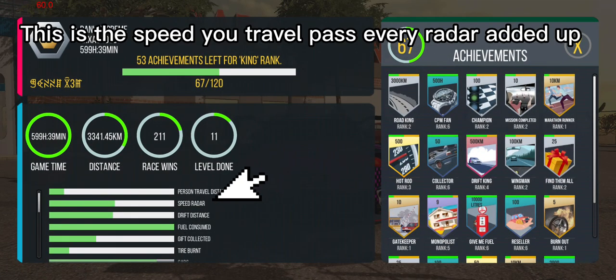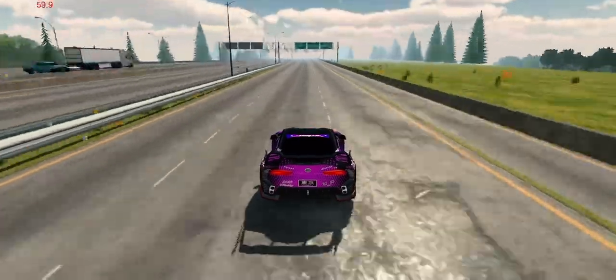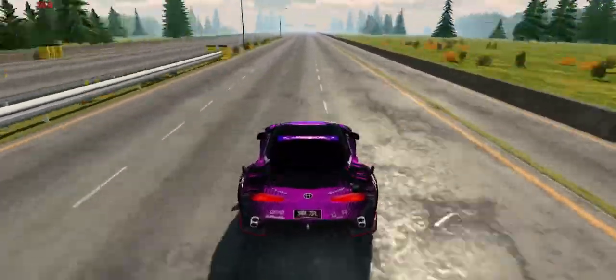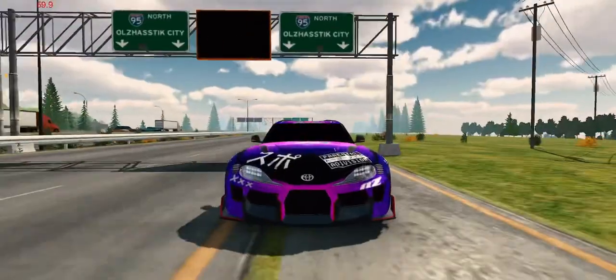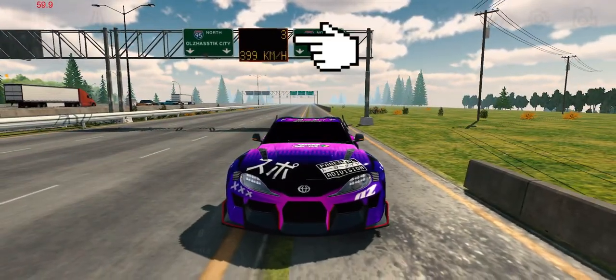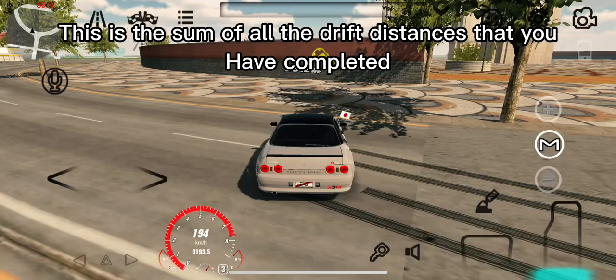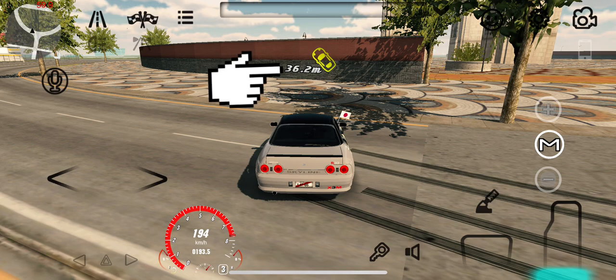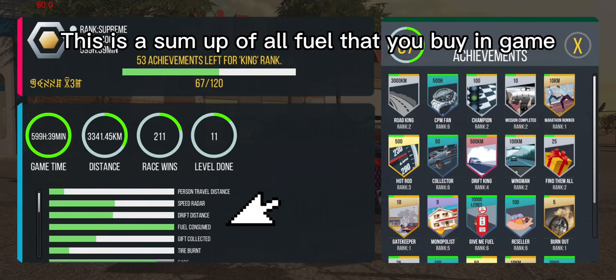This is the speed you travel past every radar, added up. This next one is the sum of all the drift distances that you have completed. And this one is a sum of all the fuel that you buy in game.